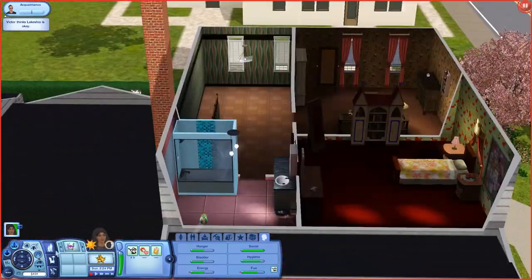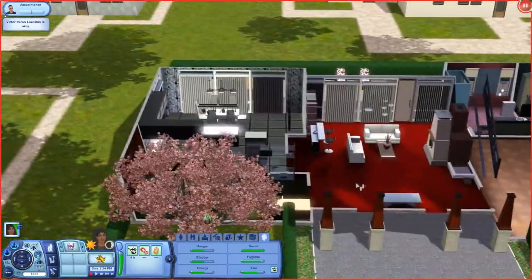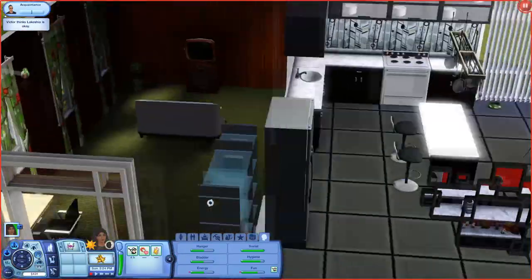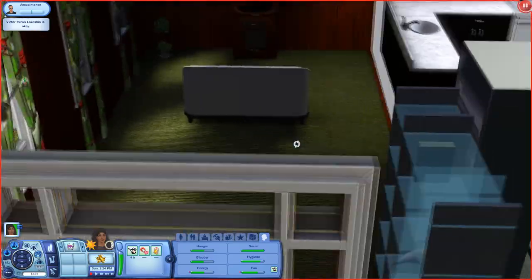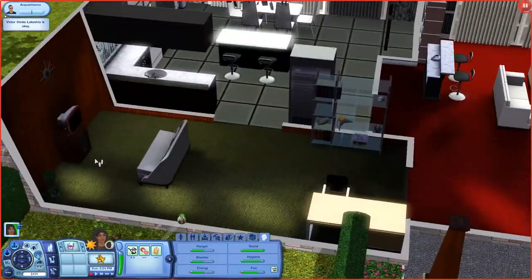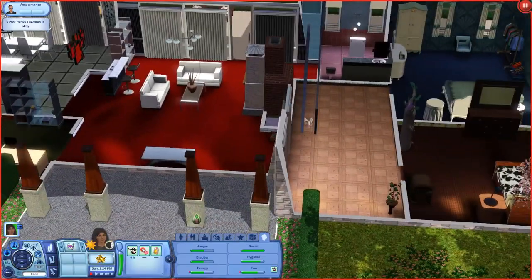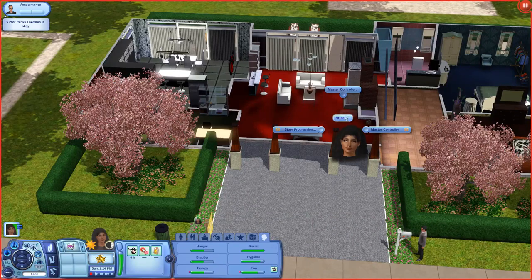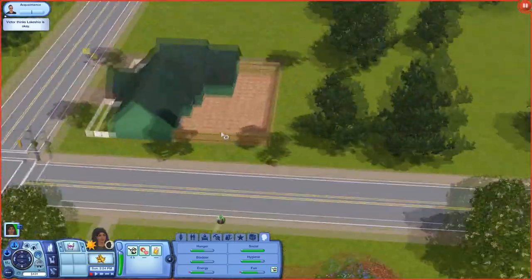We've got two bedrooms up here — it looks like two kiddo rooms. This is a pretty big house. Bright red carpets, holy guacamole. But then the green carpet — I had a green carpet in my whole living room area in my childhood home, and that's the vibe I'm getting. This is definitely getting me way too excited.